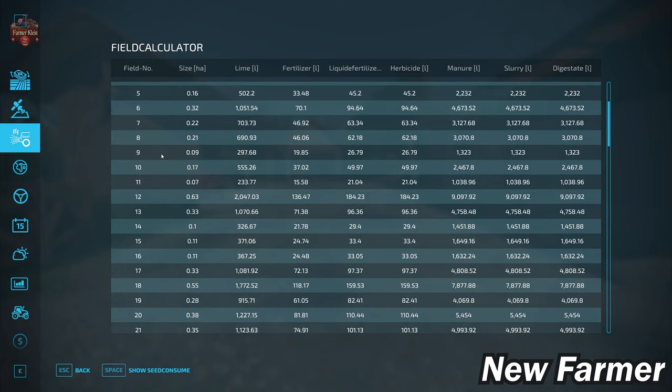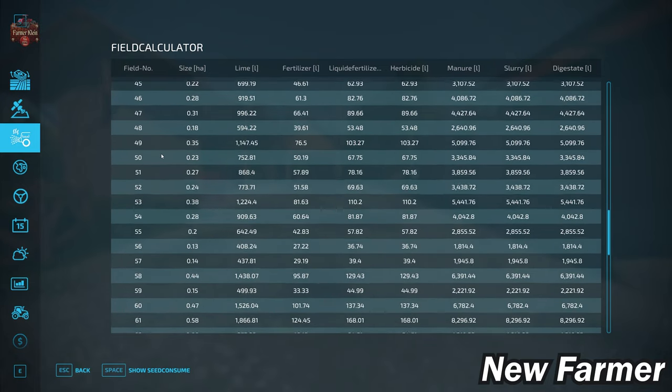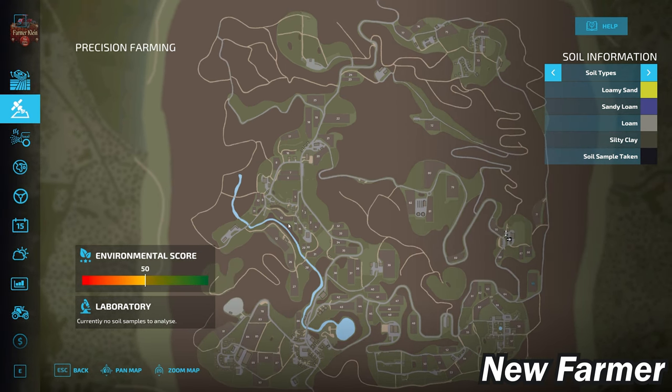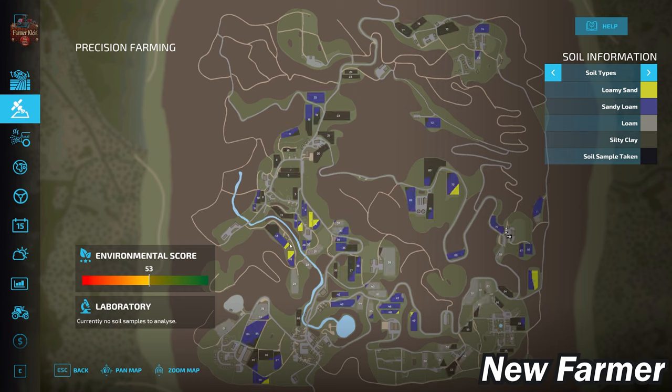Here we have our field calculator screen, showing the specific sizes of each field. A vast majority of these fields are going to be less than one hectare in size. The map is making use of the US soil map included with the precision farming mod. A large portion of the soil map is obscured by forest. We have several fields that are a single soil type — either silty clay or sandy loam in the north, with some loam mixed in to the south.